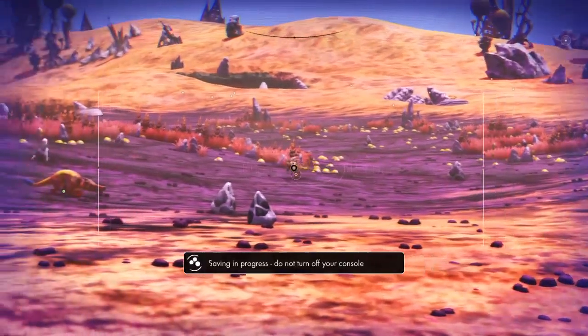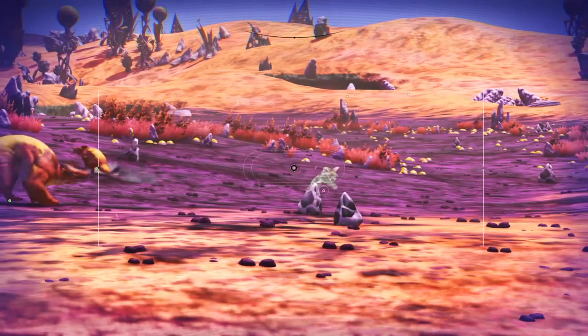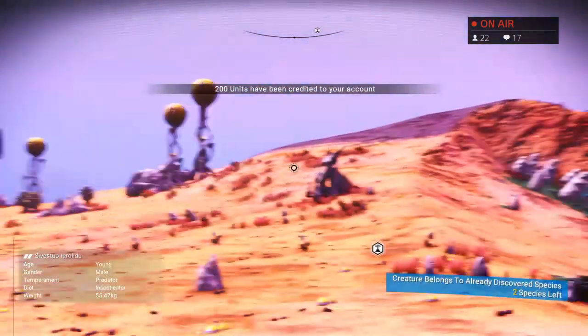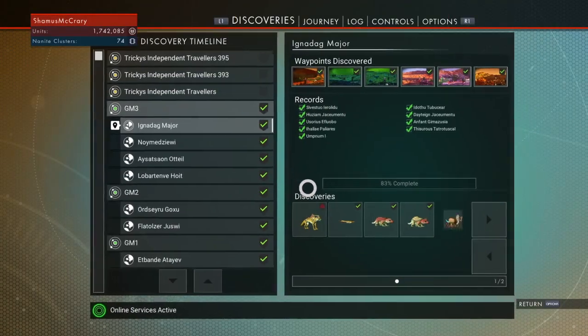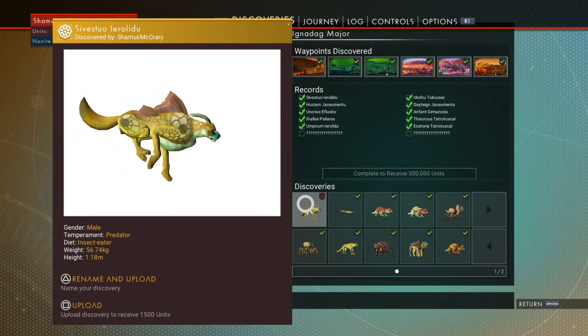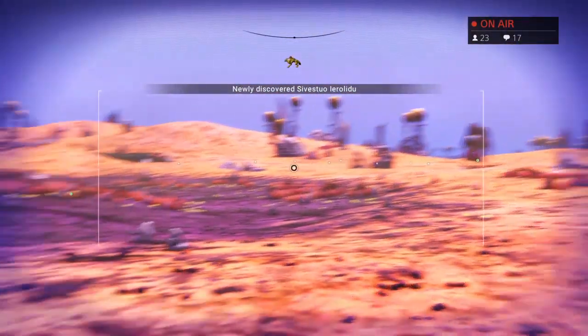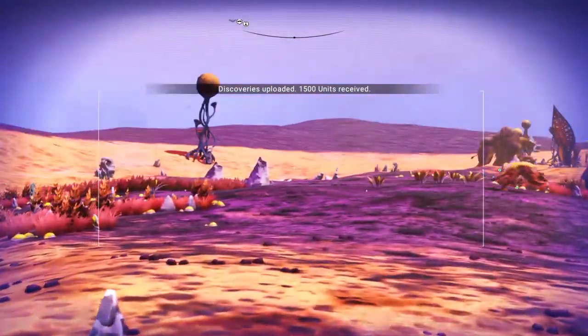Oh look at that — already discovered species. That was another gender of something. What was this one? Sevestuo — he's up there at the top of the list. That's the other gender of the predator species. Nice. That's not the red dot I wanted, but hey, nice to have a red dot nonetheless.